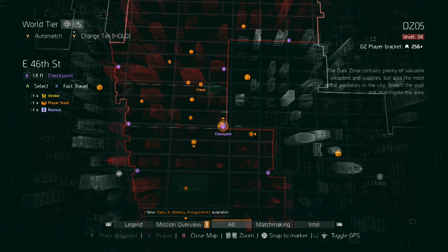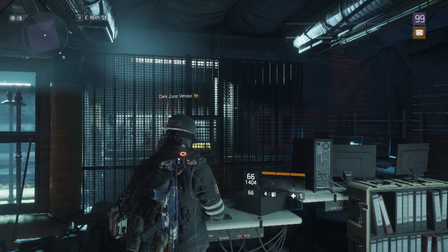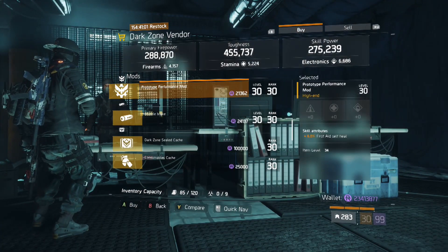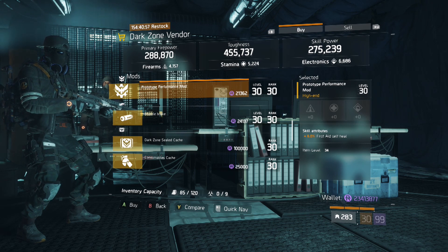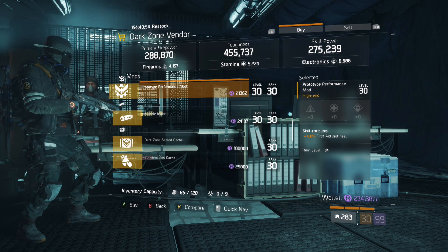Here we are at the East 46 DZ checkpoint. The mod we're looking for is this first aid self heal mod. This is the max roll and how you increase the healing ability on all first aid skills.